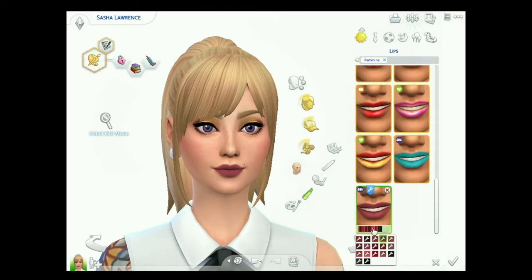Next up is a makeup item that is actually based on real life makeup. It's based on MAC matte lipsticks, and lord knows I love some matte lipsticks in real life and in the Sims, so I had to download these by Alyssa Joel Sims.